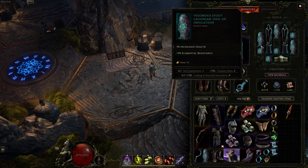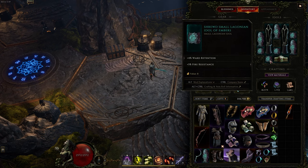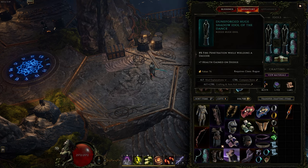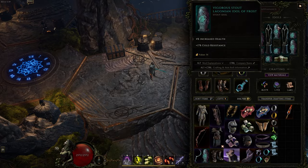Lastly, Idols. The Rogue Idols provide great defensive and offensive options. I highly recommend going with two huge Idols with fire penetration when using daggers. All other effects should be utilized based on your needs. You can roll elemental resistances, life, poison resistance, more crit multi and crit strike chance with daggers on your class ones. The generic ones come with crit, life and resistances.